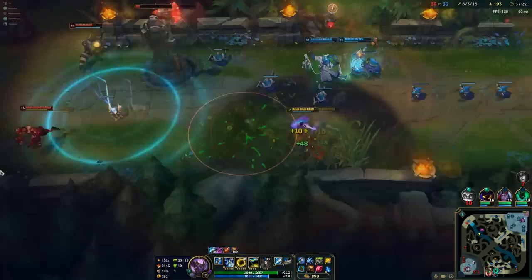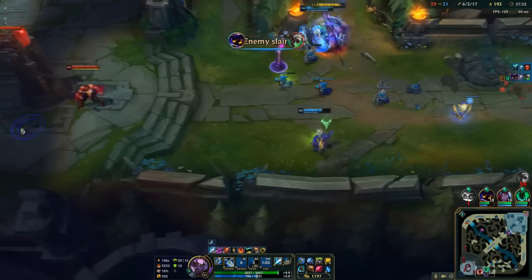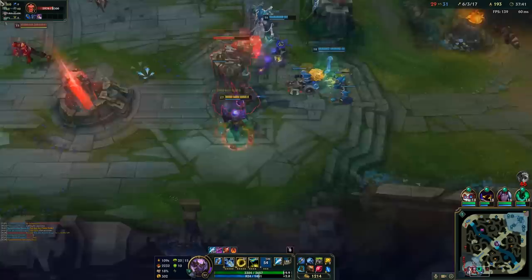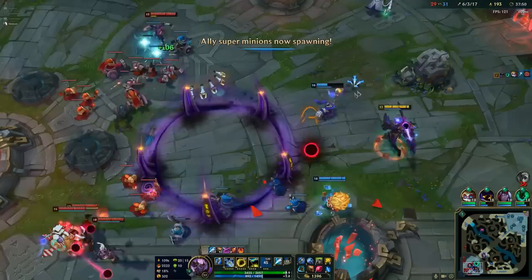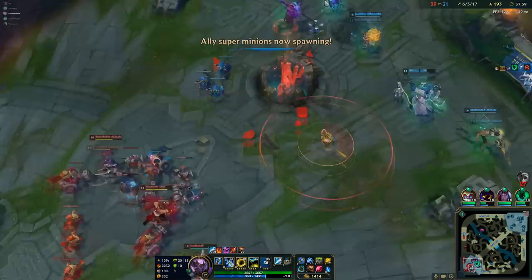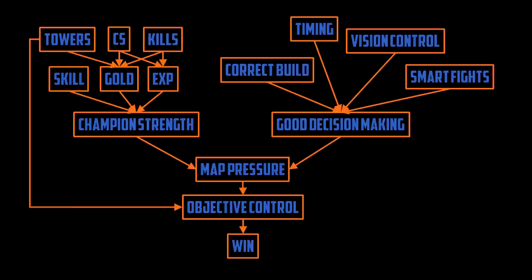Timing is arguably an even more complex topic. When are you going to hit level 2? When is your opponent? What are the cooldowns on his abilities? When is his first item power spike — and when is yours? What side did the jungler start? When are his camps respawning? When is he most likely to gank your lane? Thousands of questions all relating to timing. Timing is everything in League — a second too fast or a second too slow and a good decision becomes a bad one. Instead of getting first blood, you give it. Instead of getting Baron, you get aced.